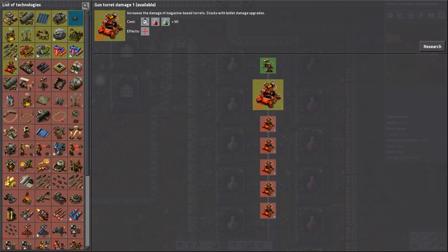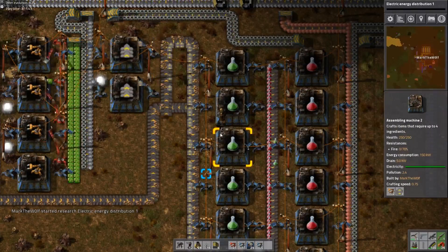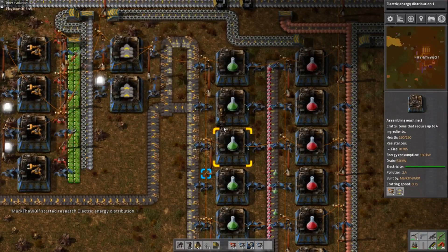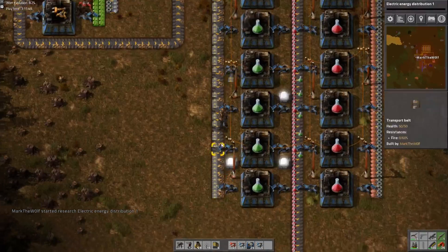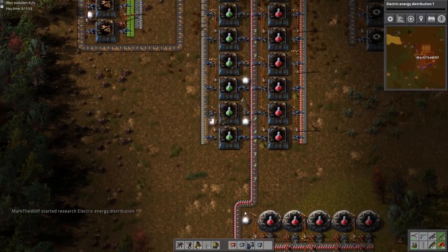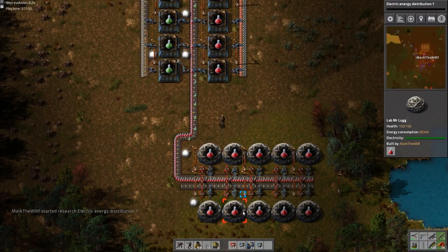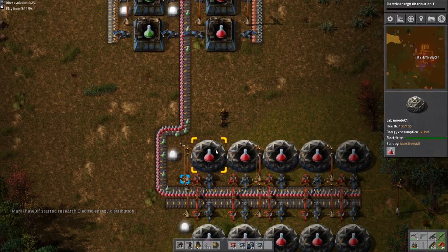Now we can start researching stuff that goes with green science packs. We probably should do electric distribution first. So when that is done, we can make the advanced poles, which will definitely be very useful. Look at this — now we've got green science packs going in the line, and our research is underway.